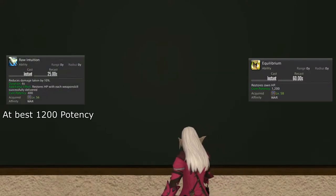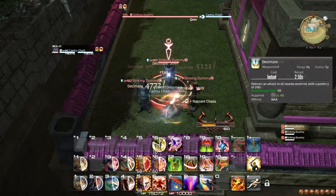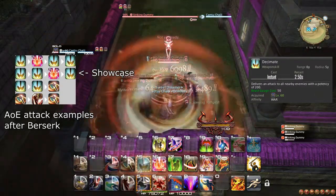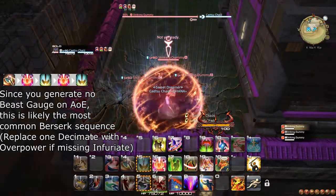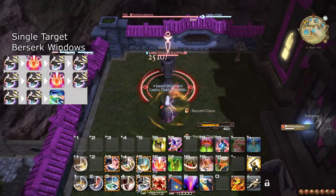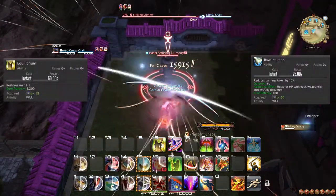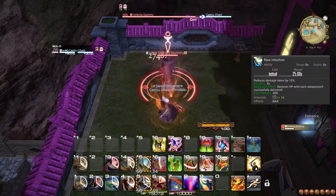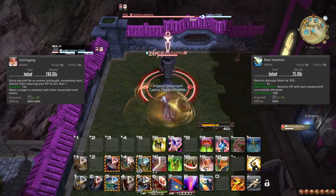In a single target encounter, Equilibrium is equally as powerful as Raw Intuition for healing. At level 60, Steel Cyclone is permanently upgraded to Decimate. For 3 or more targets, the optimal Berserk window is still 3 Decimates, done in the same ways as described for Fel Cleave. For 1 or 2 targets, the best option is still 3 Fel Cleaves. The only major change since level 50 is that Fel Cleave is superior to Storm's Path, which means you always need 150 Beast Gauge for an optimal Berserk. It is also viable to use Holmgang to last a few extra seconds and then apply Raw Intuition's healing to save yourself in a tough spot.